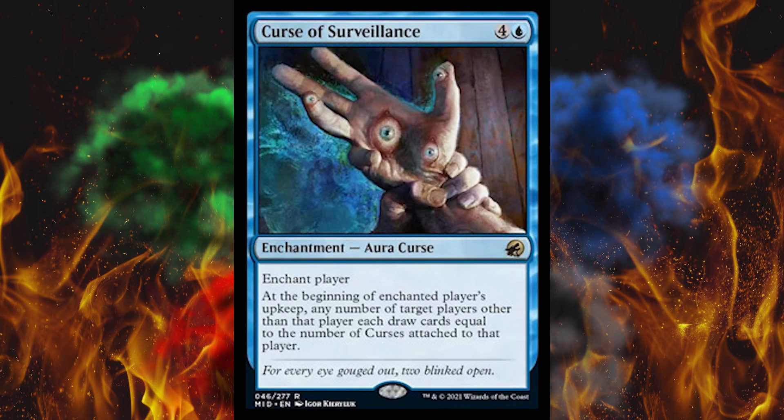Next up, Curse of Surveillance — a 5-cost aura curse in blue. Enchant a player. At the beginning of that player's upkeep, any number of target players other than that player each draw cards equal to the number of curses attached to that player. As if curses weren't bad enough — now you're going to let everyone but them out-draw them. This is a crushing commander card, and actually still pretty good in Standard. A curse-drain control deck might work, but I need to see how many curses we get and at what cost — this one costs five.